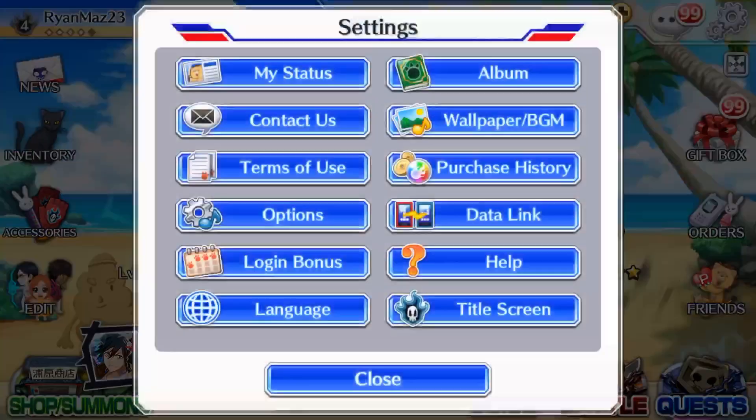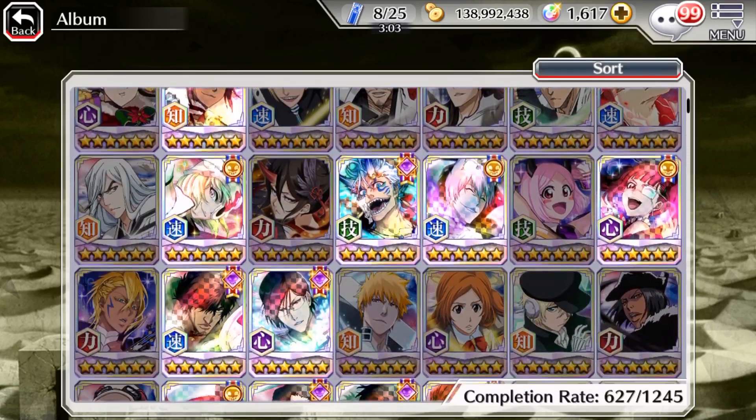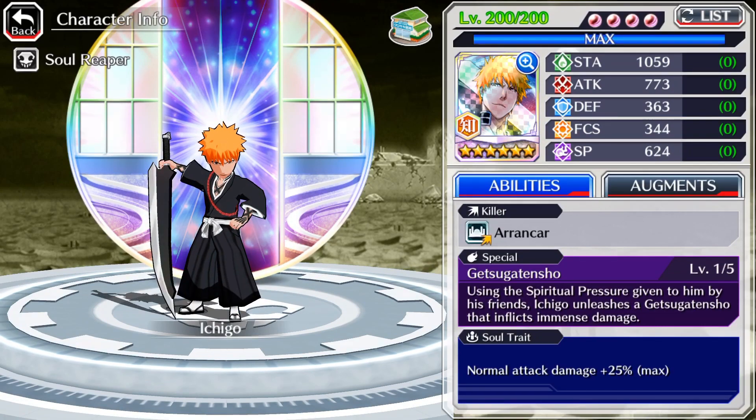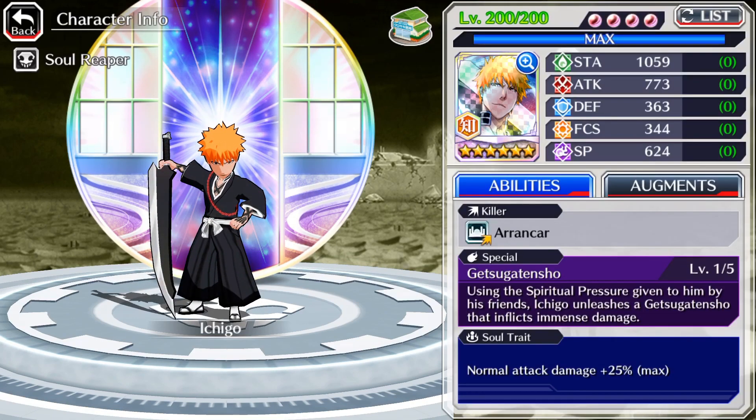I have Bond Ichigo but I don't have him maxed out, so I'll show you his stats. Bond Ichigo has 1,059 stamina, 773 attack, 363 defense, 344 focus, and 624 SP. He has an increased soul trait of normal attack damage 25% with an Arrancar killer. He doesn't have very many skills — other than strong attack damage and normal attack damage, all he's got is devastation, weakened defense, and sprinter plus 1. But he's still one of the best mind units because you can put a full Golden Chappie build on him and just slice through any enemies super fast.